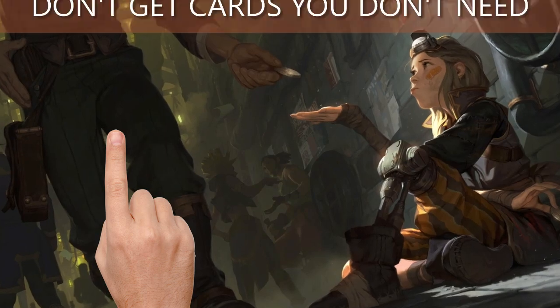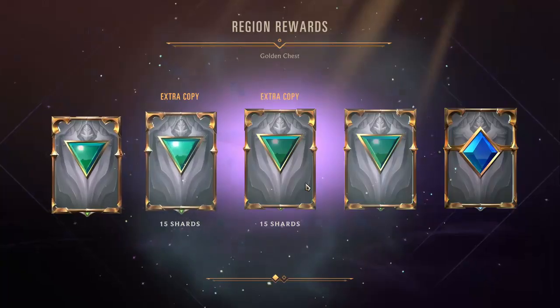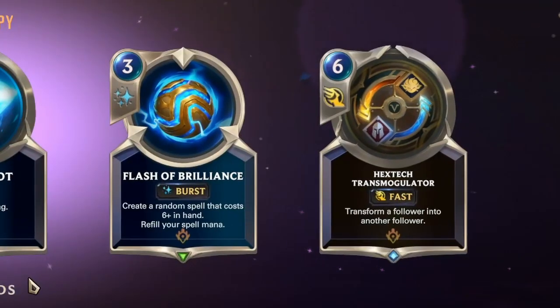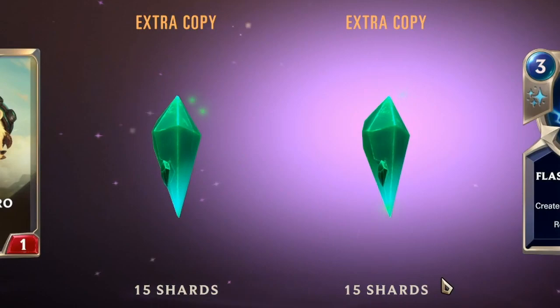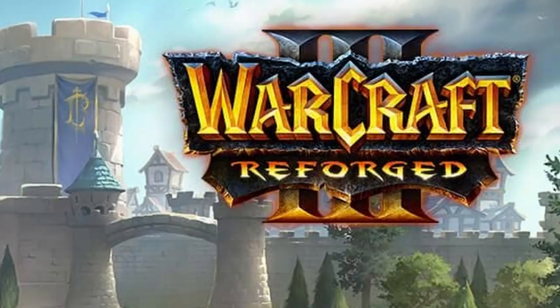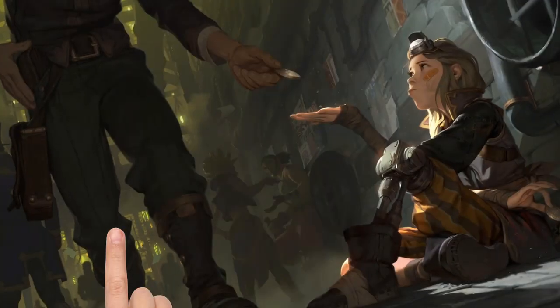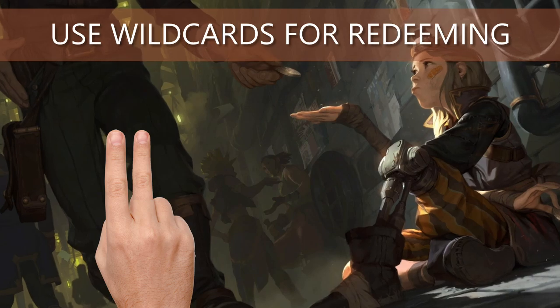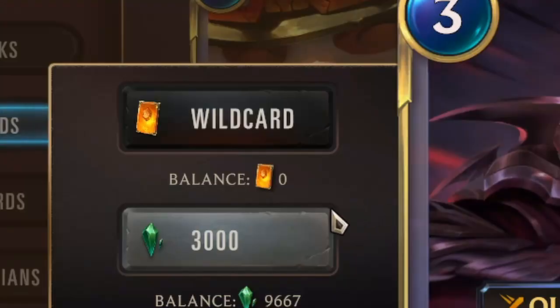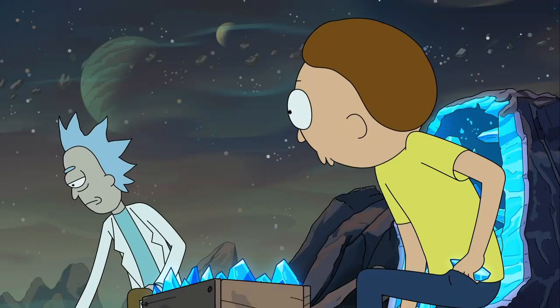Tip number 1: Don't get the cards you don't need. Why? Because you'll get duplicate-protected if you do. When you get a common, it's worth 100 crystals, but if it's the 4th one, you only get 15. So if it is something you don't need, don't buy it — you'll get it eventually with random drops anyway. Tip number 2: Use wild cards first for redeeming. Your wild cards will become useless once you have all the cards, so better use those first and save your crystals, as crystals are not rarity-restricted.